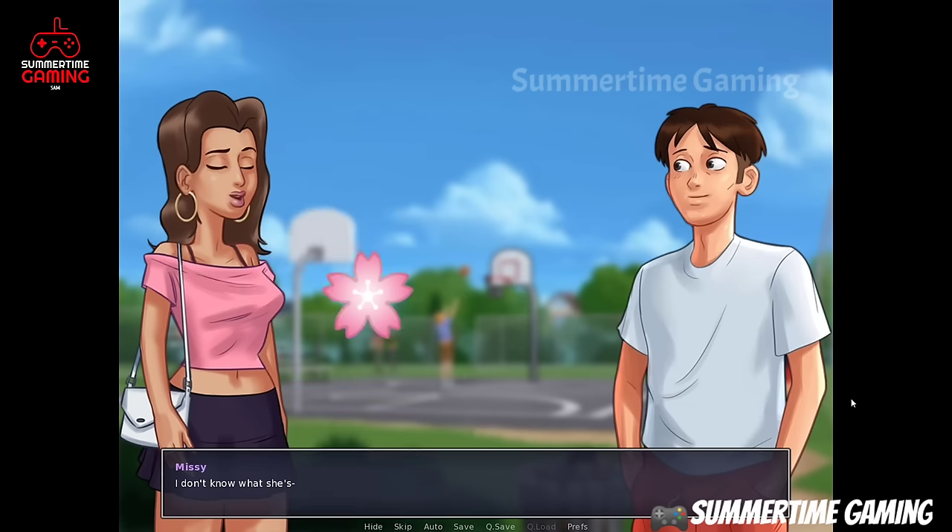For the last scene, go back to the trailer park in the evening, go to the trailer, and hang out with Roxy again. Come back and sleep. Next morning, go to the trailer park and talk with Crystal — this is the last scene of Roxy's walkthrough. Hope you enjoyed it! Make sure to like the video, subscribe, and check out my other character walkthroughs. See you in the next video!